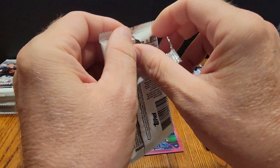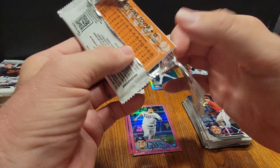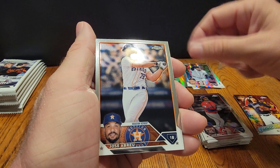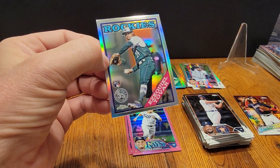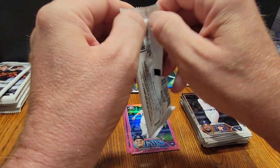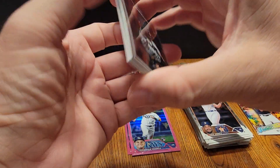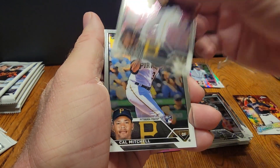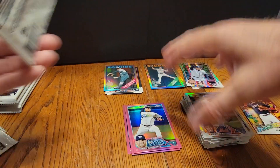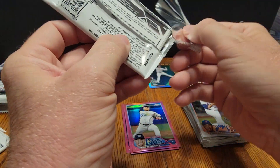All right, what do we got here? We got another Ezekiel Tovar — I'll tell you what, Colorado, he's been pretty good. Another Hunter green, Josh Bell, Abreu, and nice, nice Tovar — very nice card, put him off to the side. Nothing crazy, come on, let's get a banger. Where's that banger? Drew Rasmussen — come on now, give us that banger.